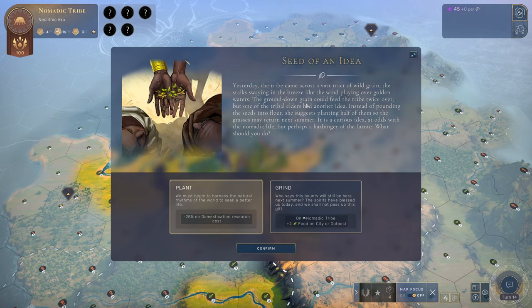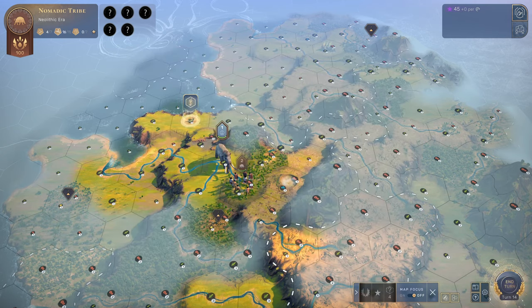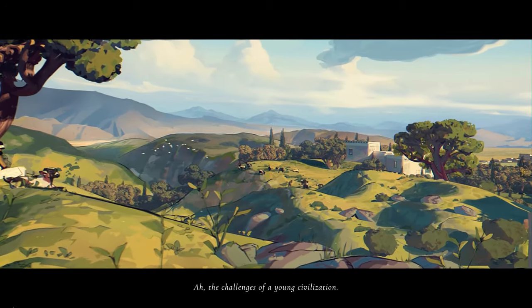The tribe comes across a vast tract of wild grain that could feed the tribe twice over, but one of the tribal elders has another idea — instead of pounding the seeds into flour, she plants half of them so the grasses may return next summer. We get minus 25% domestication research cost. We are no longer nomadic on the next turn, so we're going to plant the seeds indeed.